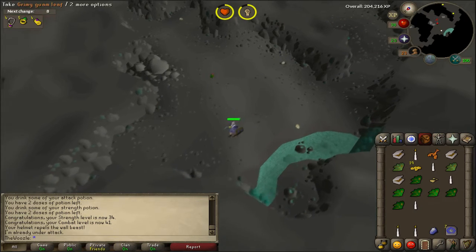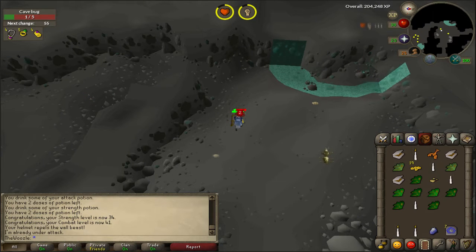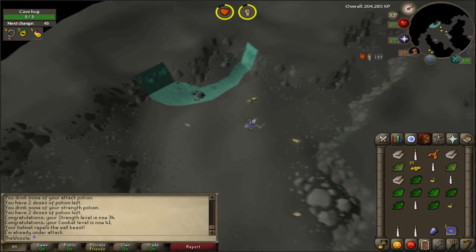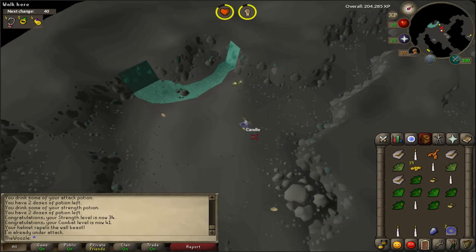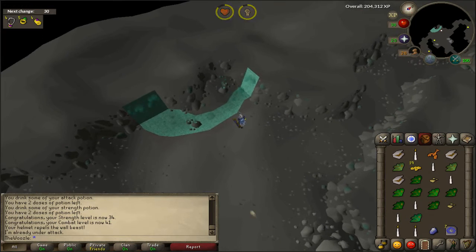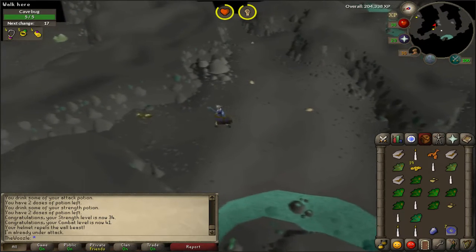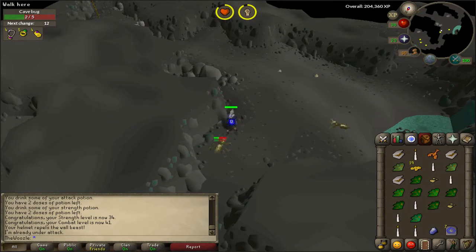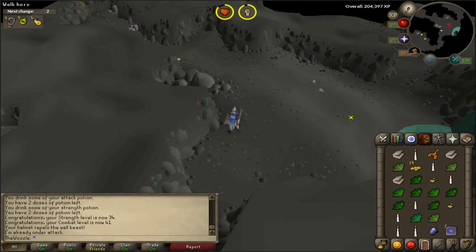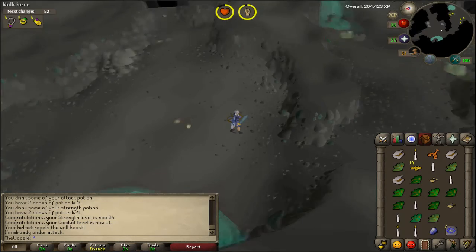I explored around a tiny bit but my light source kept blowing out, so I wouldn't suggest it unless you have a bullseye lantern, which requires 49 Firemaking — which I don't have yet. If you want to explore, make sure to bring a lit bullseye lantern. The three spawns respawn in about five seconds, so it's not bad at all.